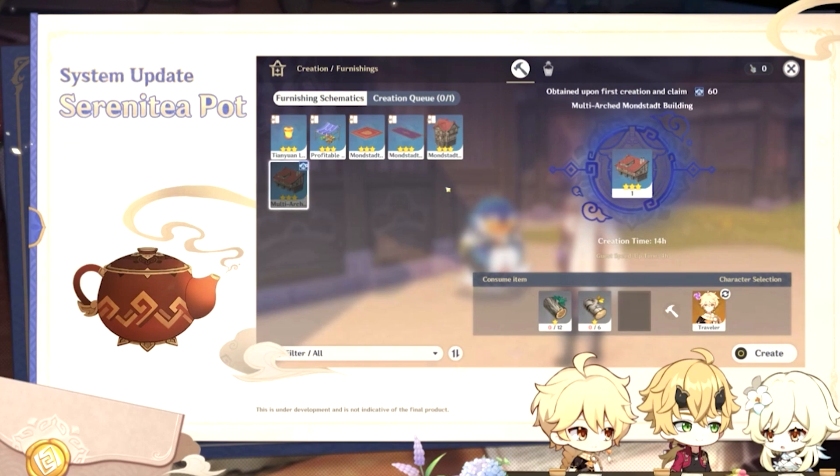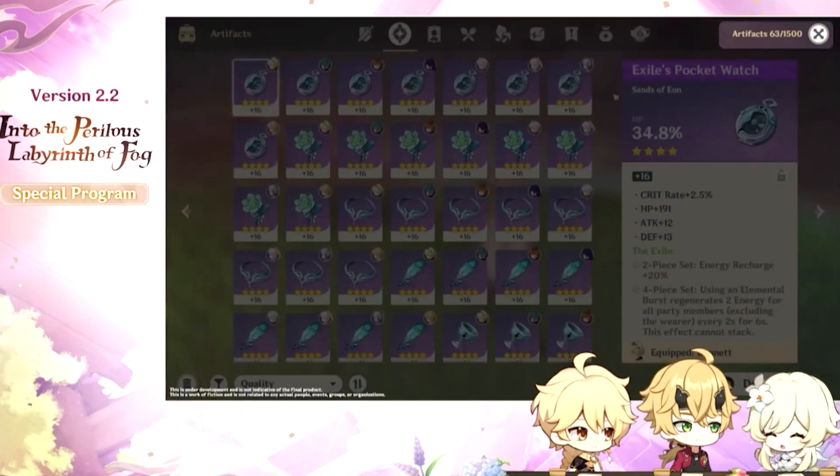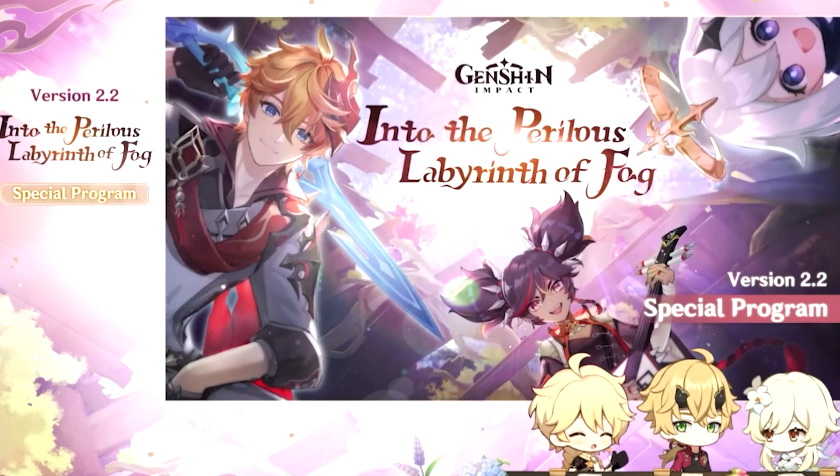We'll also have a new way of collecting blueprints in version 2.2. Inside the new Tsurumi Island area lies a brand new type of treasure chest called Remarkable Chests. Travelers will be able to obtain blueprints by finding and opening these chests. We can also obtain some all-new furnishing blueprints by purchasing them from Tubby the Teapot Spirit, or by receiving them as rewards from certain world quests.